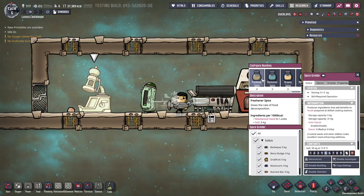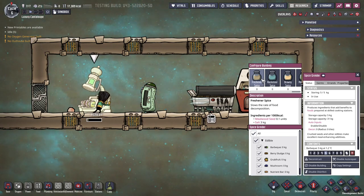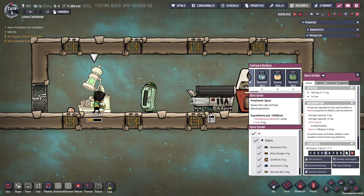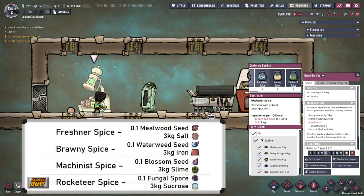Firstly, there is the Freshness Spice that extends the spoil time of food, although I'm not clear on how much. This is made from meal wood seeds and salt. I don't really think this is so useful, as deep freezing food for infinite storage isn't too challenging. The other three spices all give plus 3 to a specific stat for one cycle: Rocketeer for rocket piloting, Brawny for strength, and Machinist for operating. I'm showing the recipe for all of these here. The Spice Grinder can only make one spice at a time, and is selected at the top. Which food can be spiced is chosen in the filters here. Overall, the buff seems weak for the amount of work it would take to make, so I think this needs to be made stronger to be truly worthwhile.